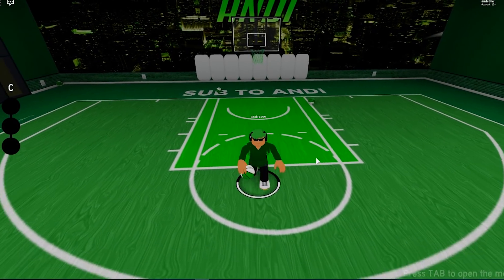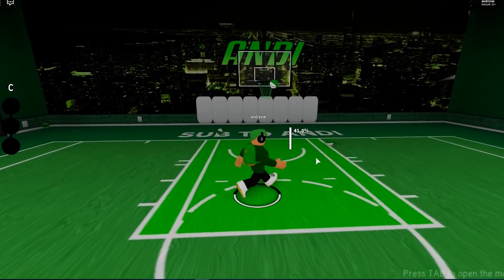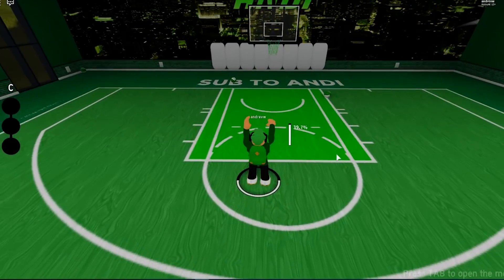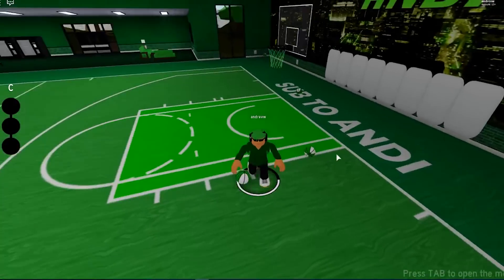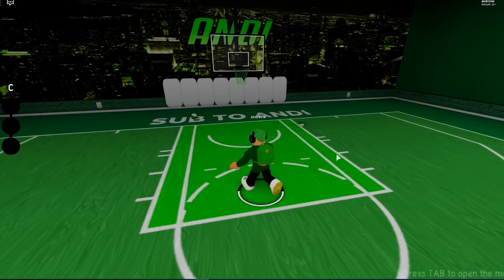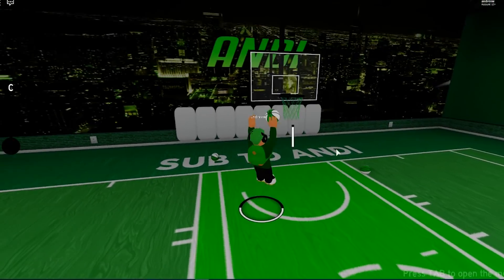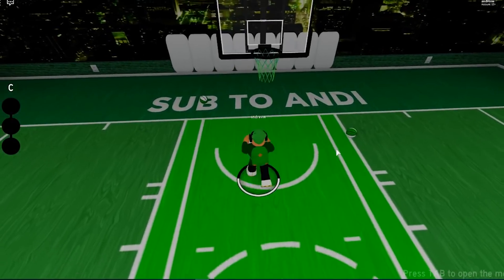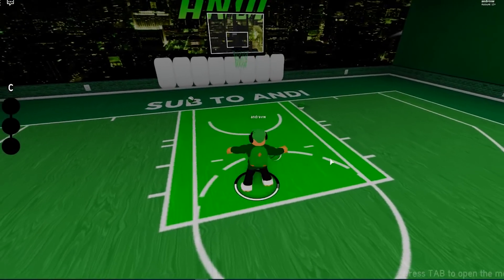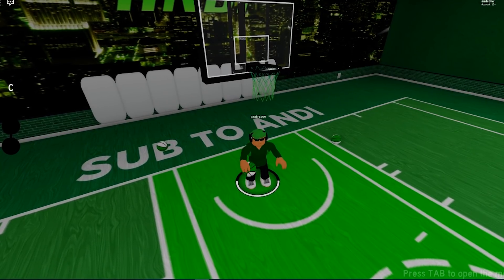Now the cons: the first con is that it cannot shoot outside the paint. If I try to shoot from outside, it's showing a full bar at 40 percent — that's bad. At the end of the day it is a defending build and it is at rookie, so at higher rank it will be able to shoot a bit deeper, but it definitely cannot shoot outside the paint right now. The second con is it cannot do the back step move. The final con is that the fades are not reliable at all — a fade is sitting at 65 percent but it's not consistent, and you're not really doing fades on a lockdown anyway.